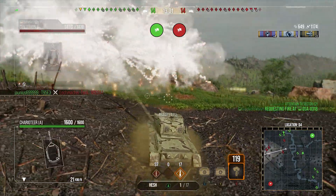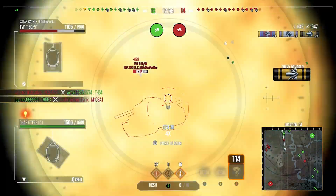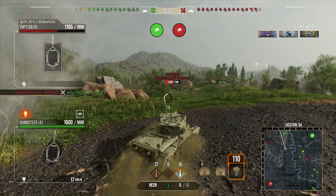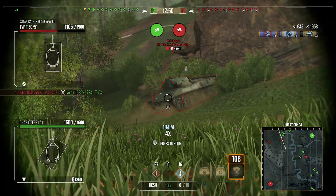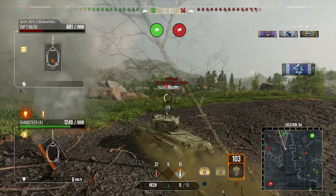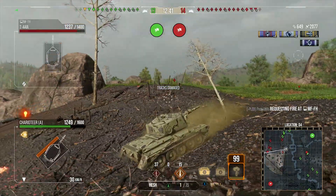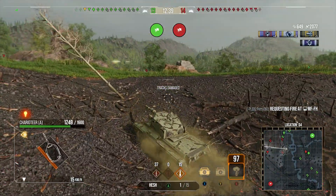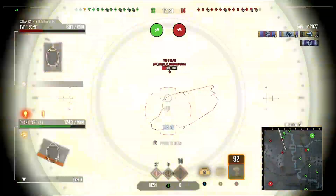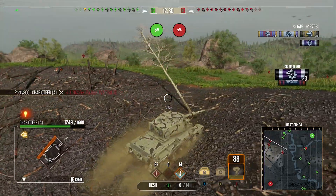We reload the HESH again. I pop the smoke at the guys on my left so that I can poke over and stay safe from them while I shoot their TVP friend in the ass with HESH. That's where the tactical use of smoke is very, very nice, because those guys were looking to get shots at me, which meant it would have been very annoying to poke over and start trying to get shots at their TVP. So I popped smoke so they couldn't shoot me, and it was also covering my friends because then they couldn't see them either.